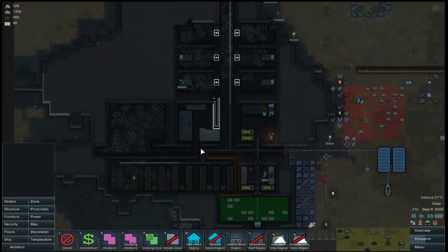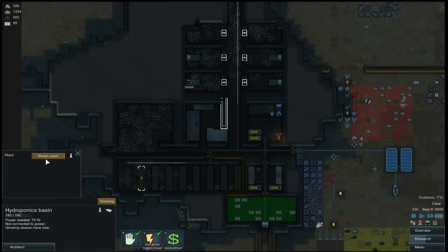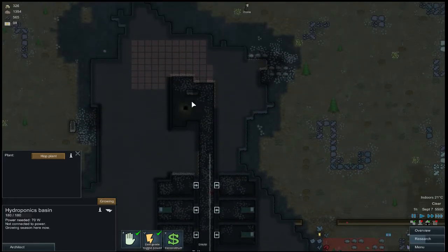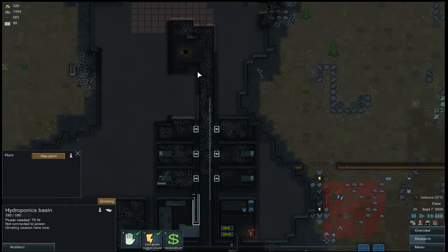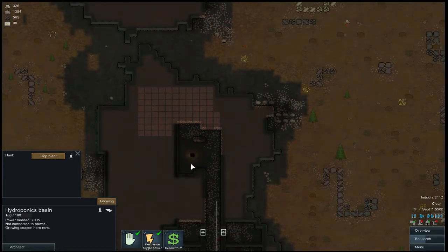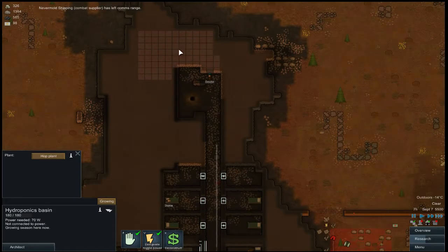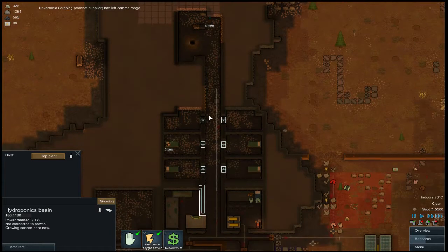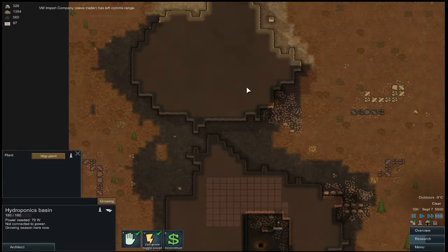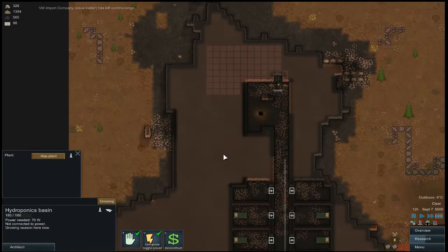So the priorities this time: we're going to get our hydroponics taken care of. We'll do a couple hops, get a little bit of beer going — that makes people happy. And we may see if we get the research done for the geothermal, because we have one here and one here, which is actually kind of nice. I was wanting a second one. If we have to, we can just wall this in.